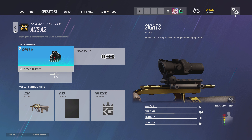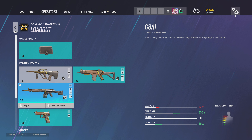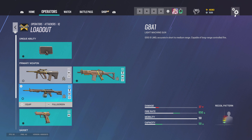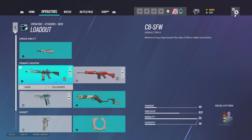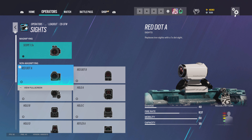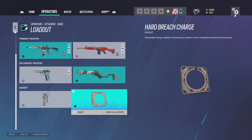Skipping Blitz and IQ. For IQ's AUG A2 I use 1.5, compensator. For the Commando I use 1.5, muzzle brake, and vertical grip. For the G8A1 I use hollow A, flash hider, vertical grip. As said earlier I use the suppressor on her pistol, and claymores. For Buck I use 1.5, compensator — sometimes I drop to red dot C — and the Gonne-6, plus the hard breach charge.